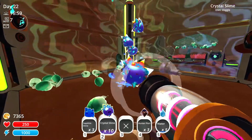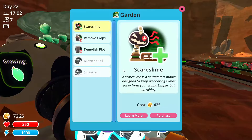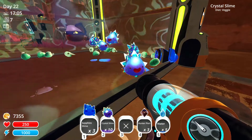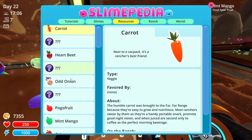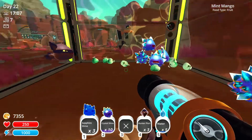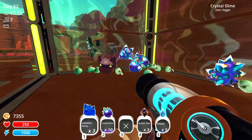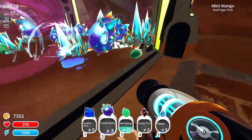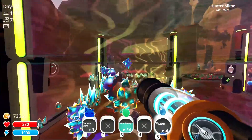You guys don't eat fruit, right - you eat veggie. Don't you guys have the favorites of the odd onions? Yeah, favorite by crystal slime. That's going to be annoying because you eat roosters. You're annoying because you eat roosters. So we're gonna have no choice but to feed these guys - we can for now just give them heartbeats. They're gonna fill this area up.